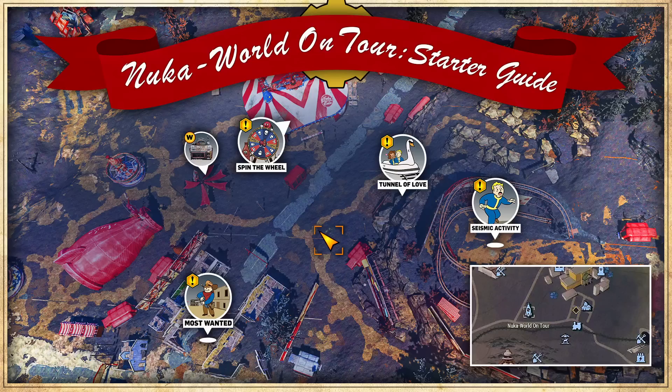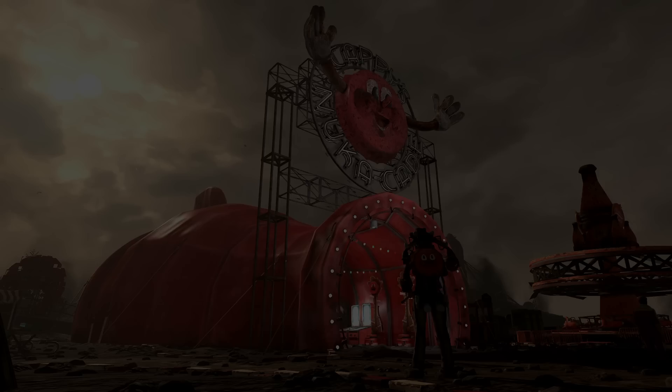There is another set of workbenches which can be found at the bottom of the park, opposite Del Walsh's trailer. But first, let's talk about the Nuka Cade.